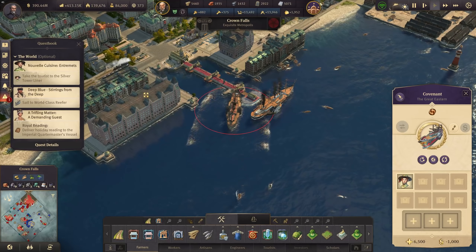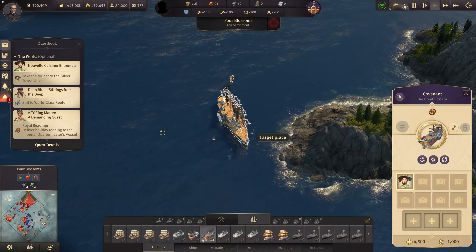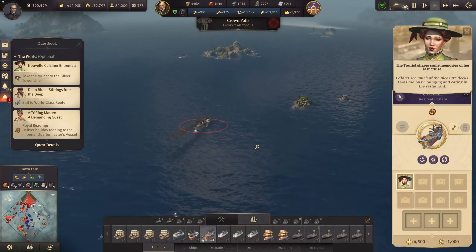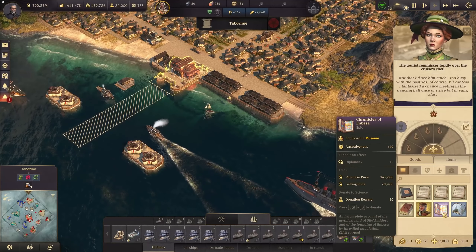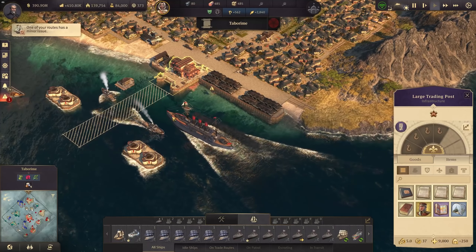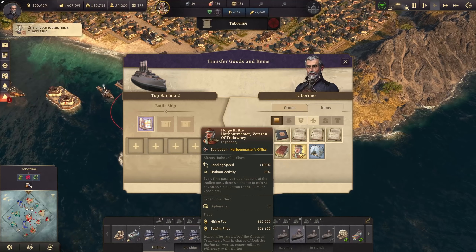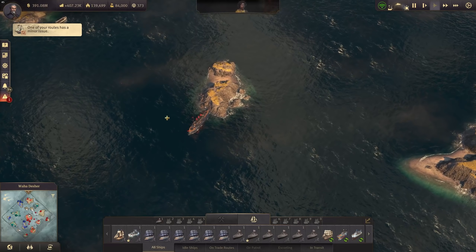My ship has arrived and we've got the tourists on board — take them to the silver-lined tower. The tourist is now transported. Meanwhile, in Africa in Taborim, we actually have a book that might be worth it: the Chronicles of Mbeza, an incomplete account of the mythical land of Sael-Amedidus. Let's get it on our ship and bring it home. We also have the Hook of the Harbor Master — every time passive trade happens at the trading post, there's a chance to gain five tons of coffee, gold, cotton fabric, or chocolate. Let's grab that too and send it to Cape Trelawney and Crown Falls. It's going to take a while since that is quite a distance.